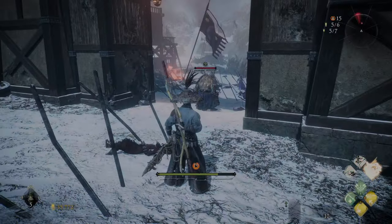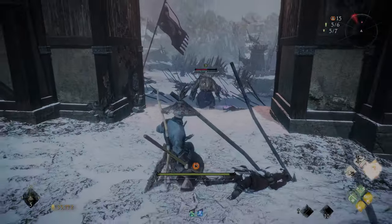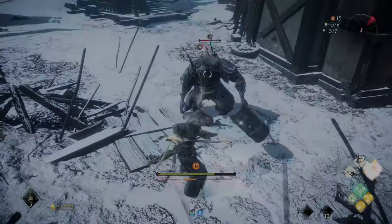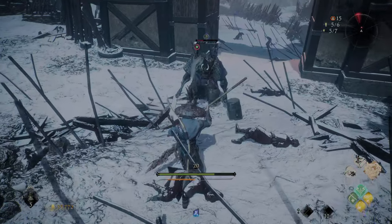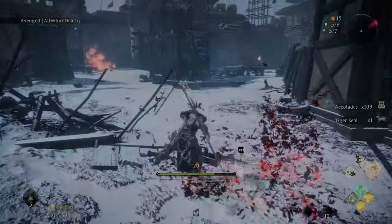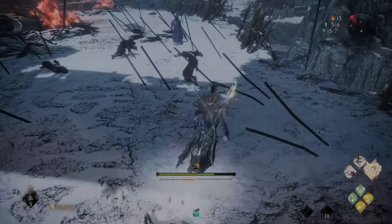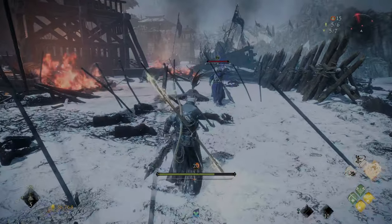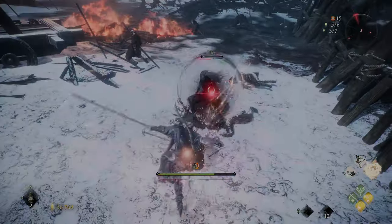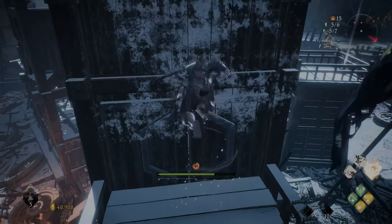I would jump down on him, but there's a guy over there. Let's sneak up on his head. He's going down. Now just be careful over here — this is actually where the invader can pop up. Sometimes they can pop up while you're fighting this guy and the invader can kind of join the party.